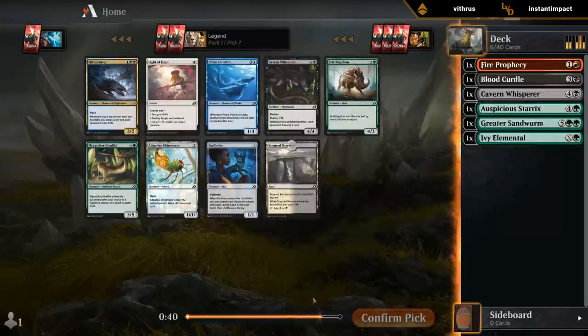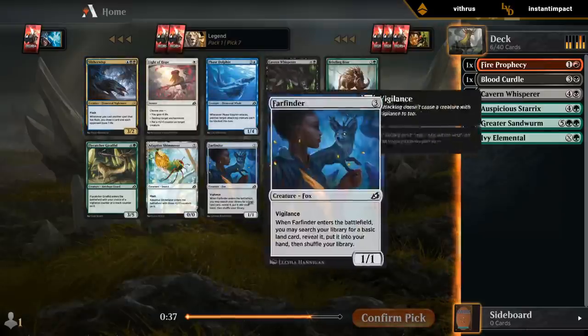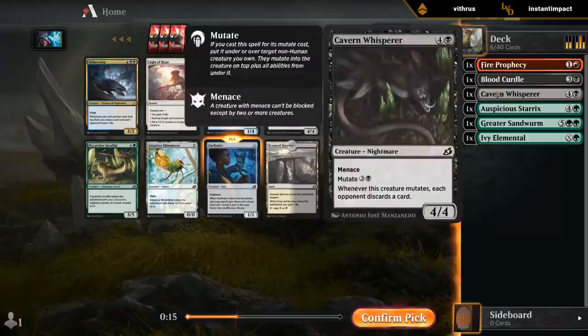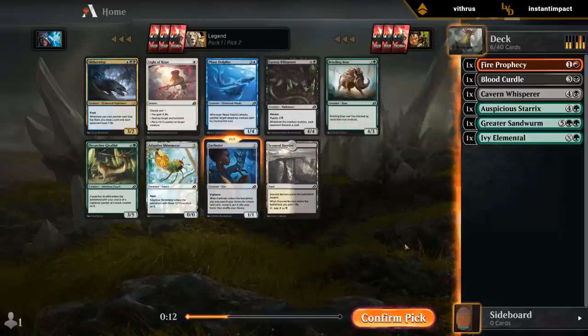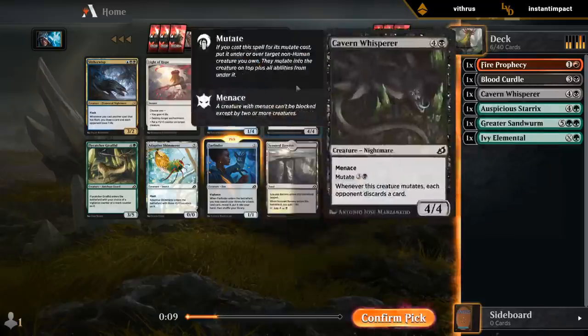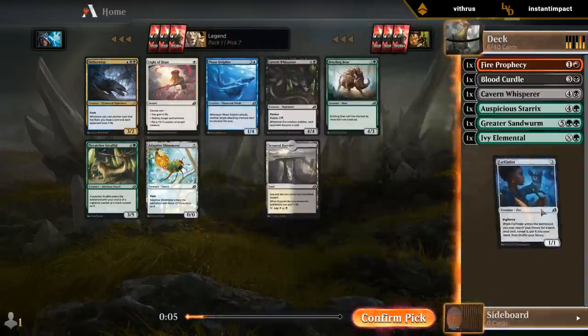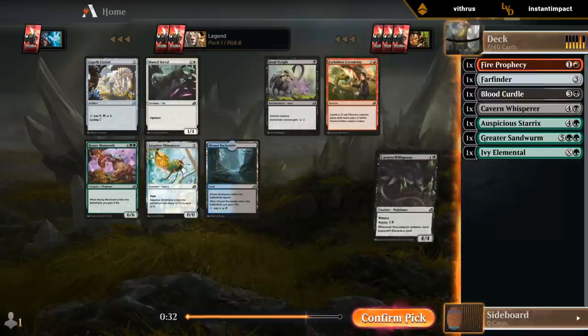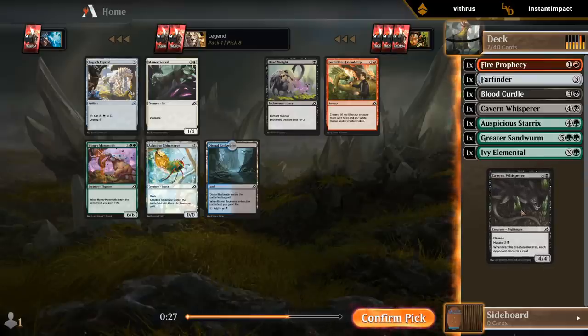We get the same decision. Didn't think we want a Slither Wisp — I might take Farfinder now. It is a pretty late Slither Wisp, but it's kind of difficult to make the blue-black flash deck work and I don't know, we don't have any flash synergies yet. Yeah, Farfinder is a good mutate enabler — it fixes my mana. I definitely want both here, don't get me wrong, but I think I want Farfinder now. Alright, I'll take the Whisper over Deadweight and Honey Mammoth. I've got two Whispers and one Farfinder — it's kind of ideal.